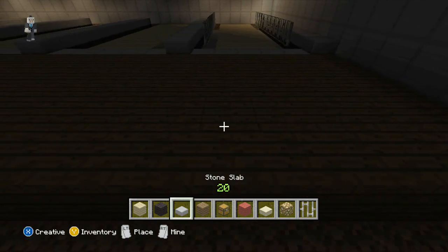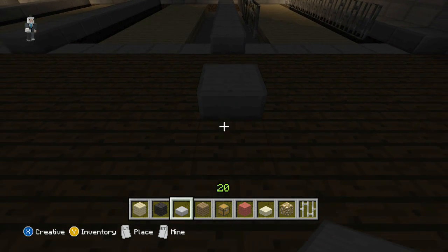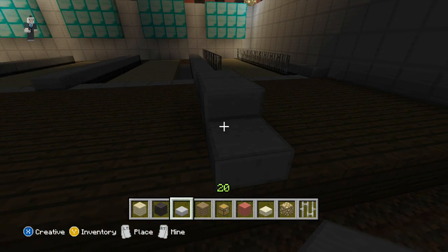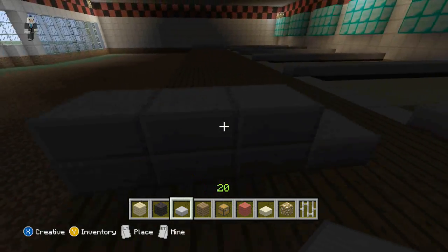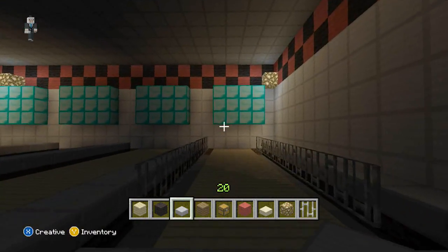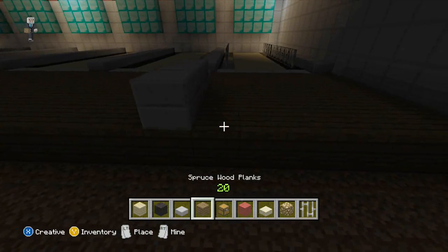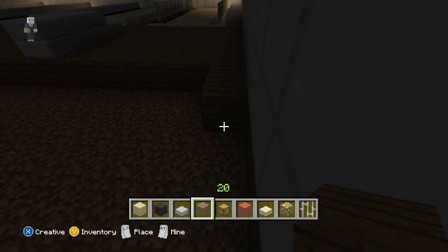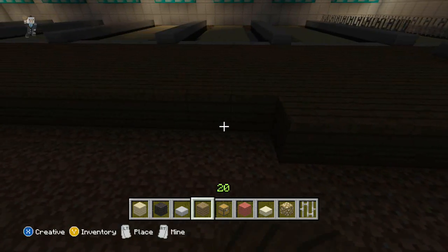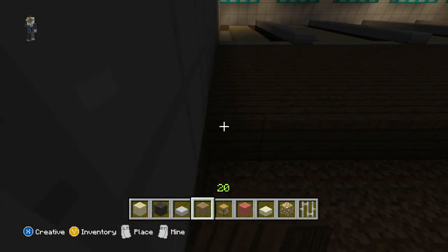For our ball return, we're going to skip one, two, and on the third one we're going to put one stone slab, then two, then two, then one like that. So it looks like the ball after you roll it goes through that little machine area underground and then comes back out right here. That's the look I was going for. I apologize if it doesn't look like one — I'm sure you guys can think of something better. That's just what I came up with quick right off the top of my head.